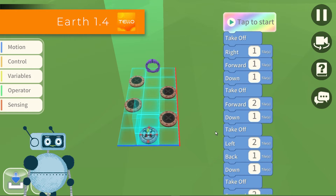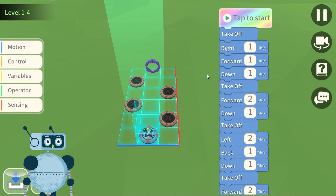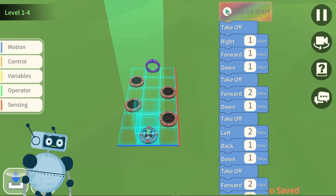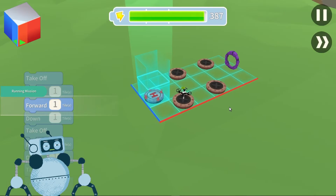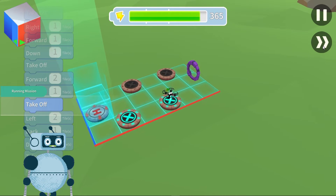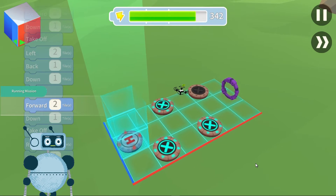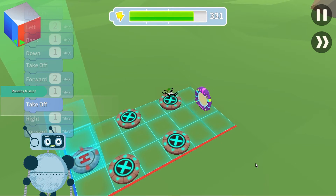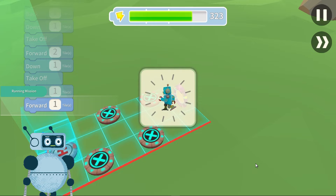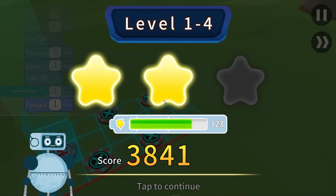It takes enough time to fit all of our blocks. Let's go and see if we did well or if we haven't forgotten something along the way. I remind you that by clicking on this icon we can speed up the display of the preview. We have activated the portal. We did it in 17 moves. As you see, we have only achieved 2 stars — we can improve on this.